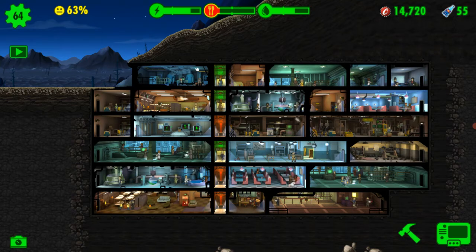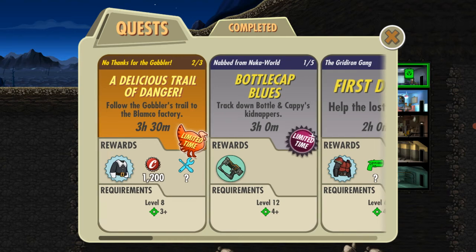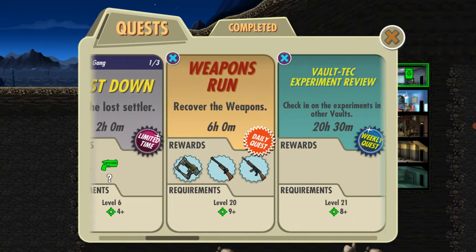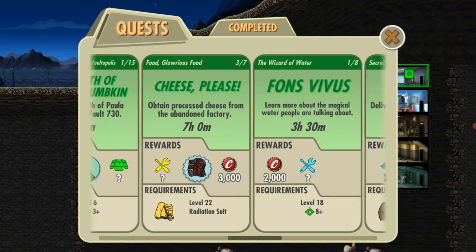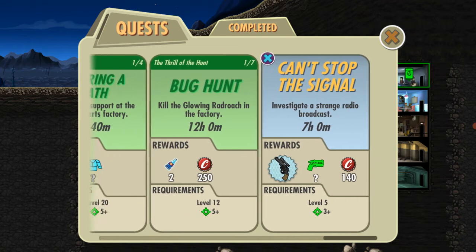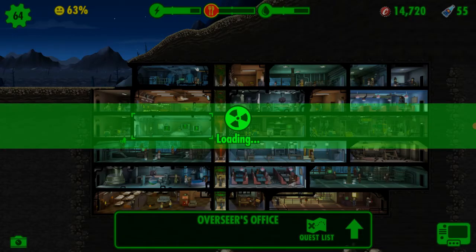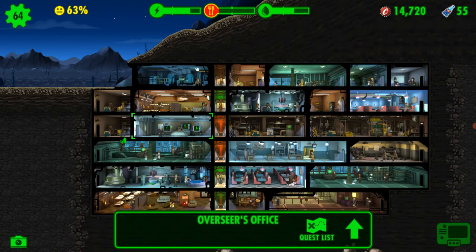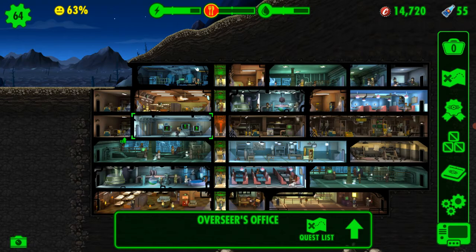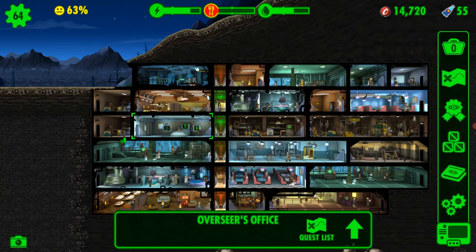Doing quests is a great method — some give 1,200 caps, others give 2,000 or even 3,000. There are multiple quests where you can earn a lot of caps. That's how I earned 14,000 caps, so make sure you do your quests.